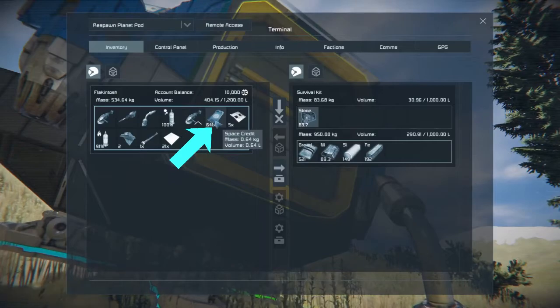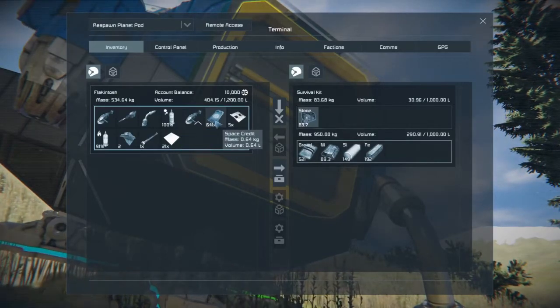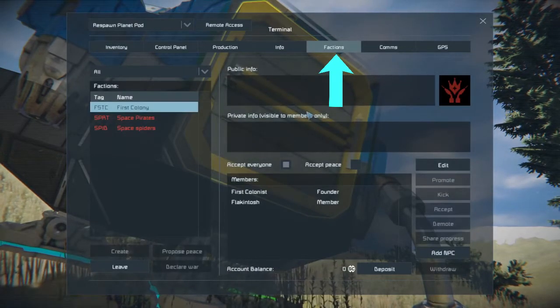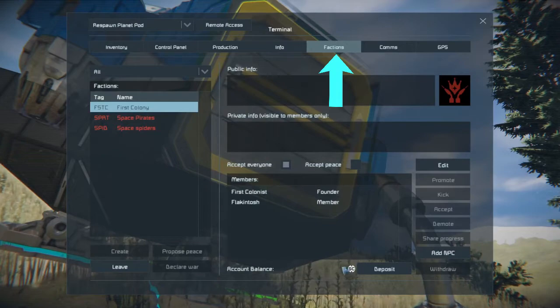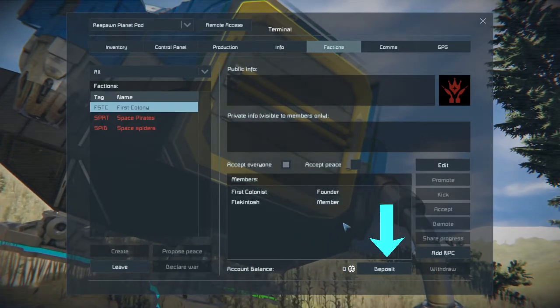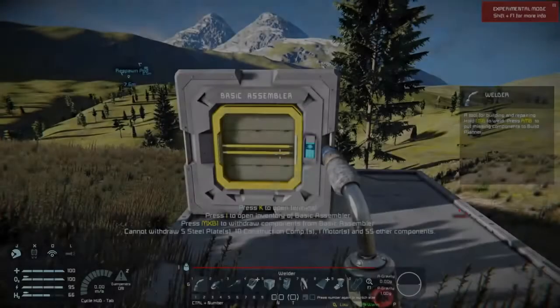Space credits are used for trading and buying things from NPCs — keep them, don't throw them away. Alternatively, you can deposit them into your faction storage for safety. Be aware that your friends can also use the credits you've deposited to the faction.